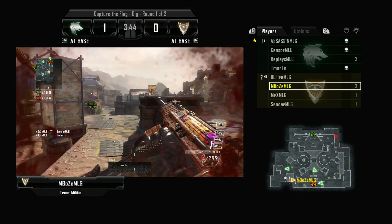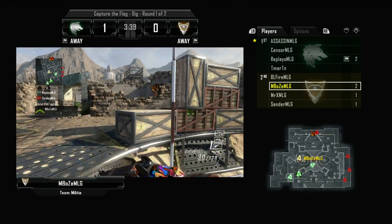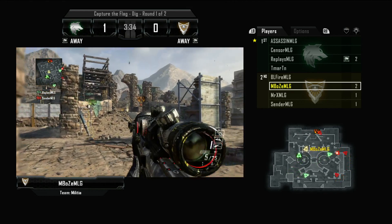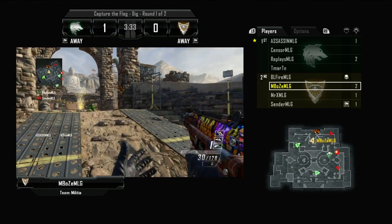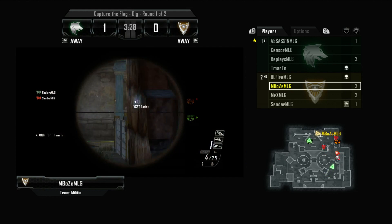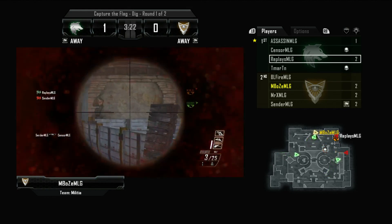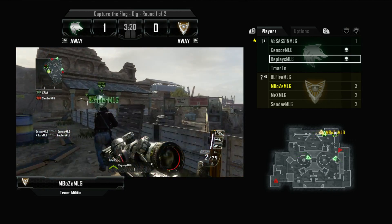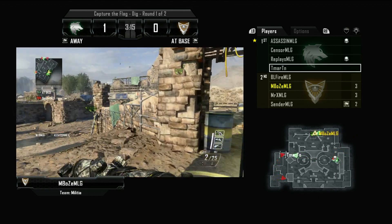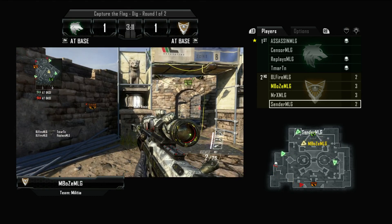Embos tops that off with a two-piece, taking out Sender and T. Martin. He's working on a hundred-killer and also has the Lightning Strike at his second score streak option. Replays is going to be pulling Embos' flag, so we're in a bit of a stalemate. The V-Sat is up as Mr. X cleans up T. Martin, and Embos finds the flag carrier to tie it up 1-1.